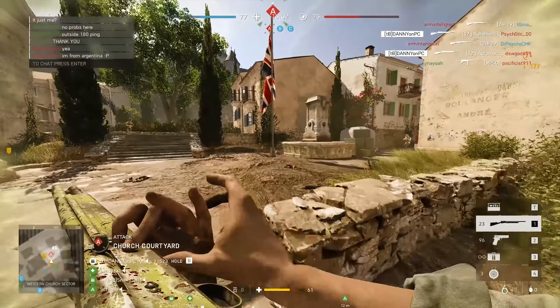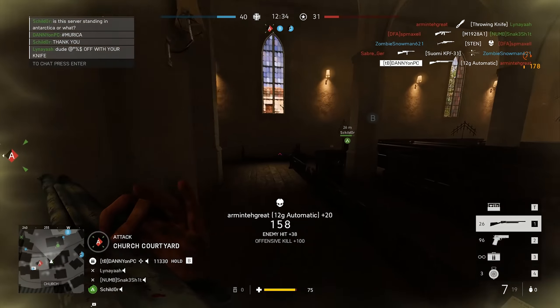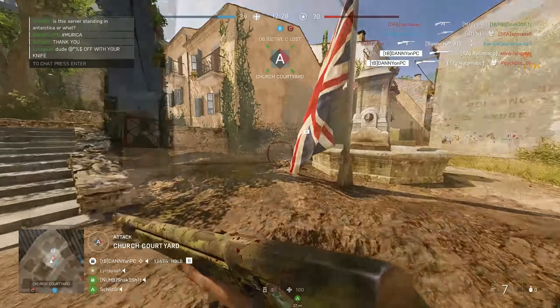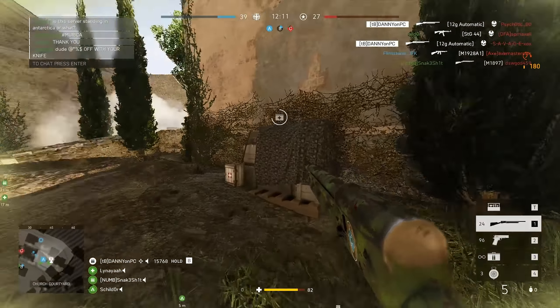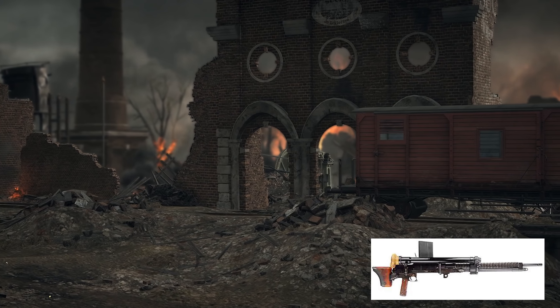He found 4 map names in the files: Iwo Jima, which we already knew would come thanks to EA Play; a map with the work name Jungle; a map with the work name Tropic Islands; and Wake Island. It is finally happening.